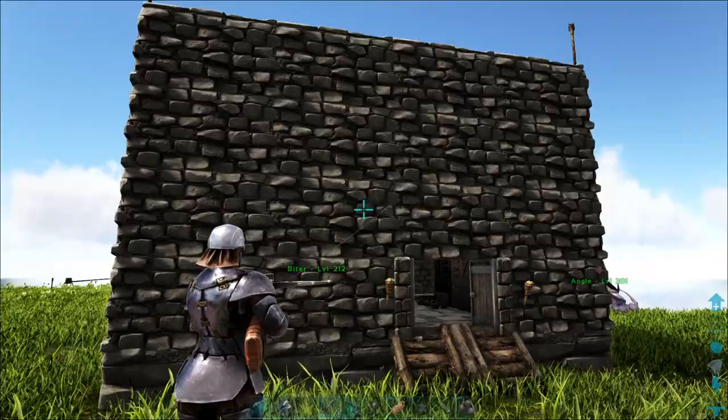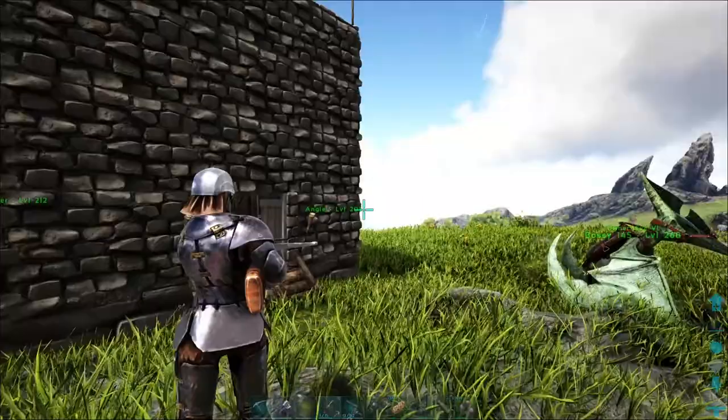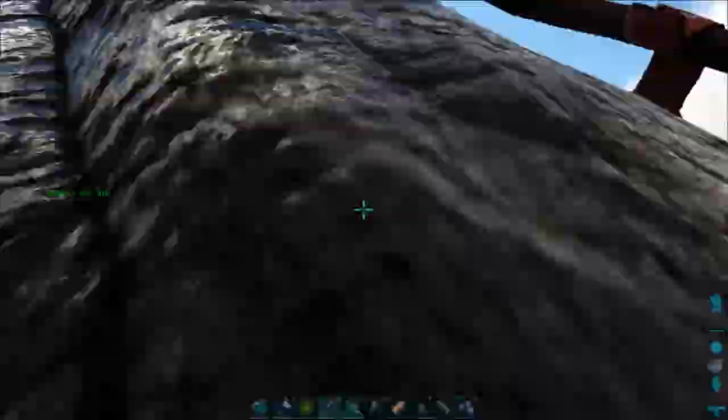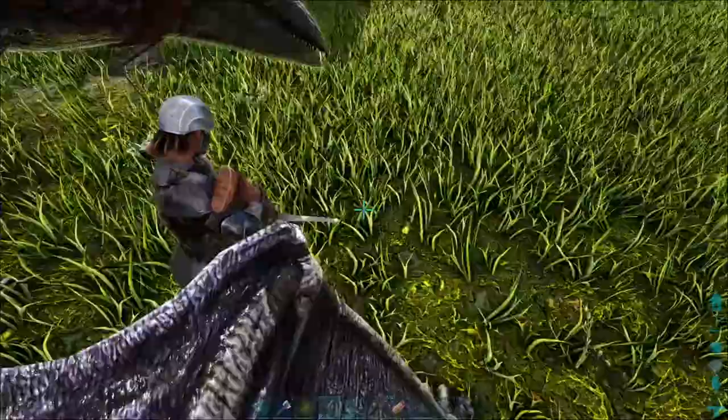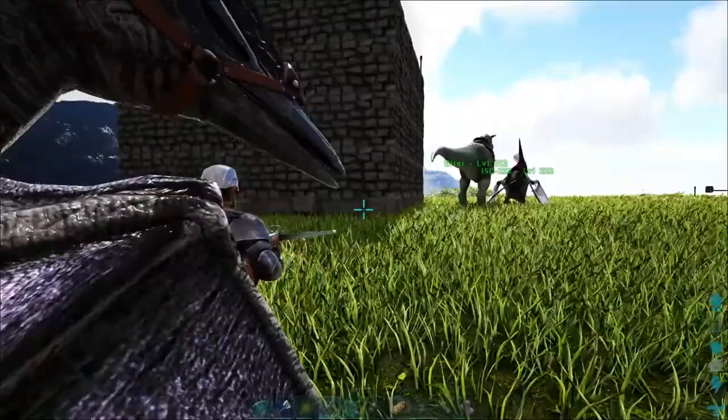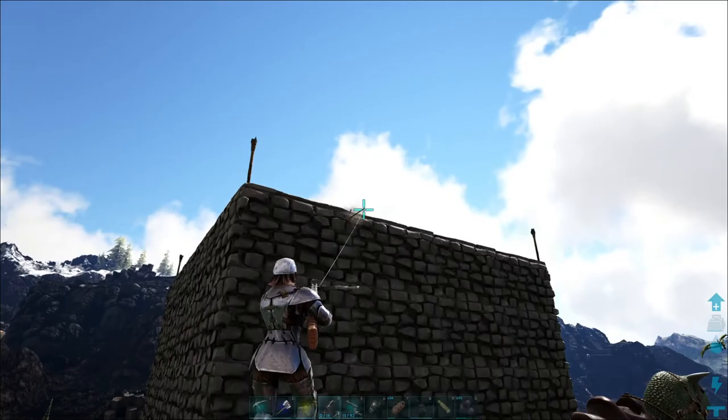You can also latch yourself onto dinos, which is pretty handy. Another player can drag you around the map if you want. You can also latch onto other players and drag them around. You can latch onto wyverns and they will attack you.